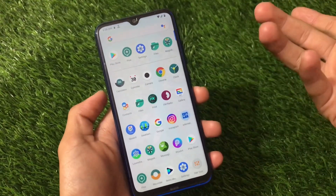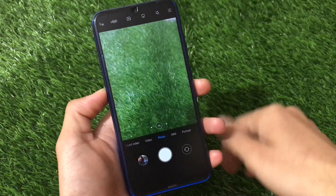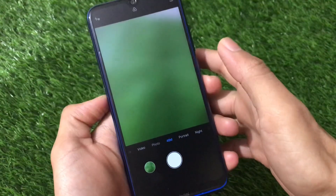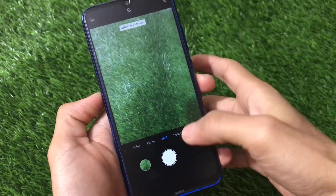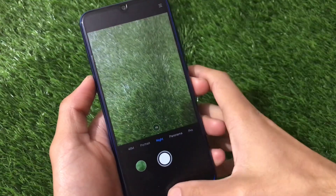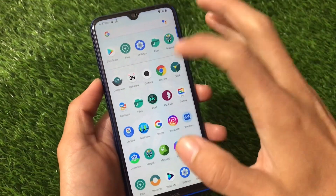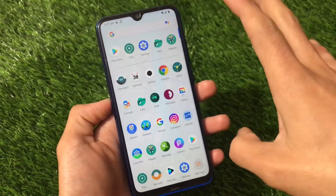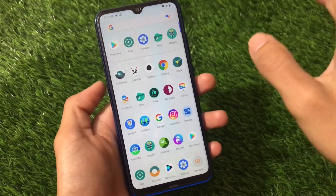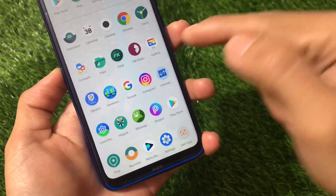The default camera in this unofficial build is the MinUI camera, which is pre-installed. It has the 48-megapixel cam option, portrait mode, night sight, panorama, and pro mode — it doesn't include many bugs and almost everything seems to be working. You also have the option of using GCam if you need it. In my case I was using GCam 7.4 by Parrot, which was working fine — you can search for it on Google easily.